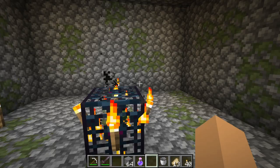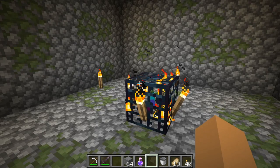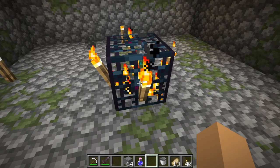What we need to do first is clear out an area for maximum spawn rate, and because we're also gonna create our water flow. So first of all we need to clear 4 blocks on each side.